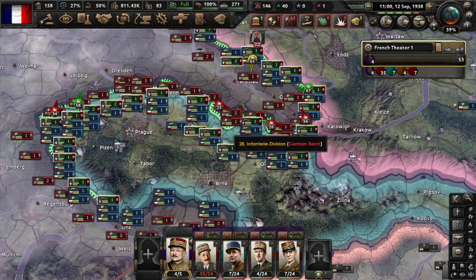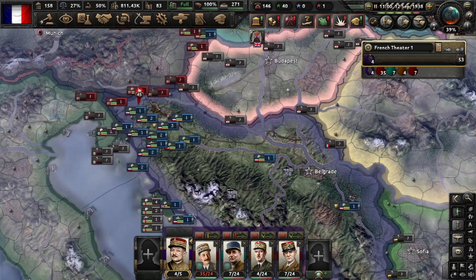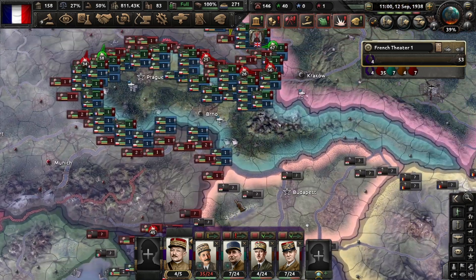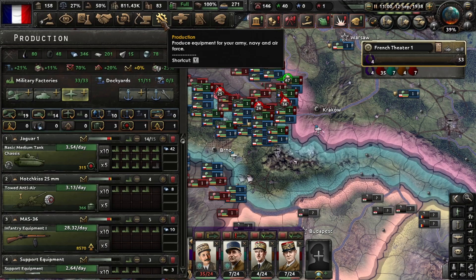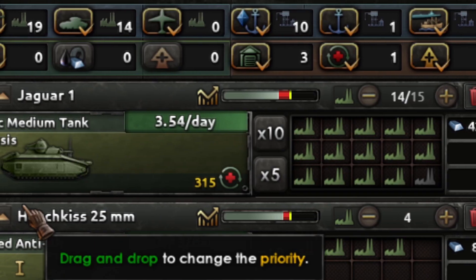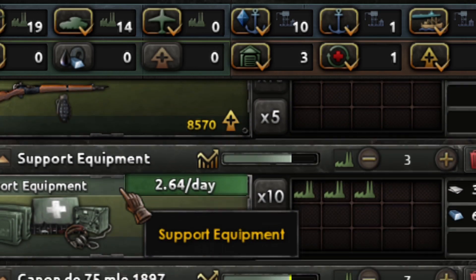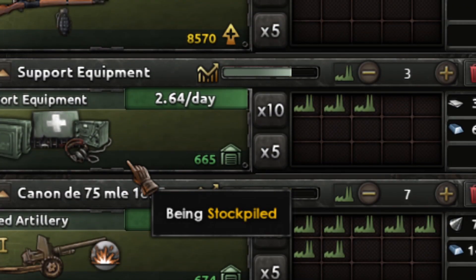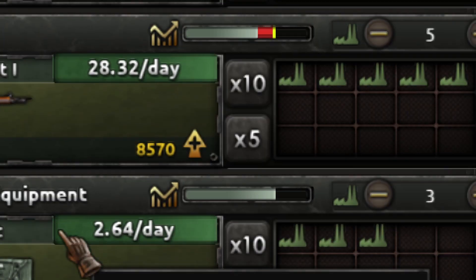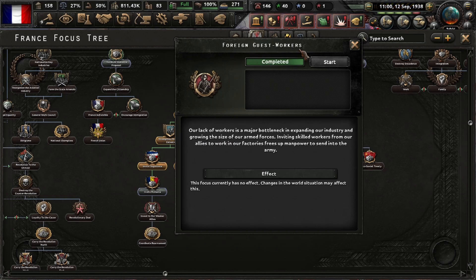War has started all across the line. I failed to protect Yugoslavia so they are going to be crushed very fast — I didn't send enough troops there, I should balance my production and units better. You'll get the hang of it after a couple of playthroughs. Here is my production line: lots of tanks, anti-air, military equipment, artillery, and some ships that are completely useless for France.